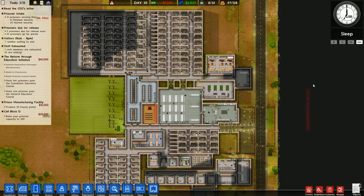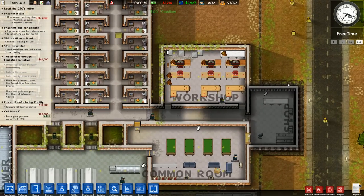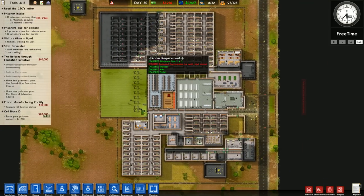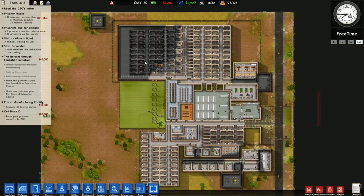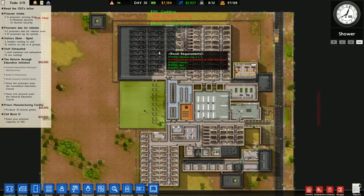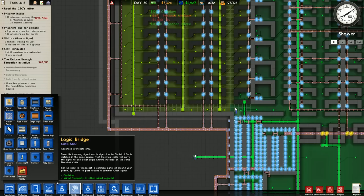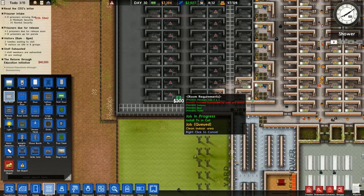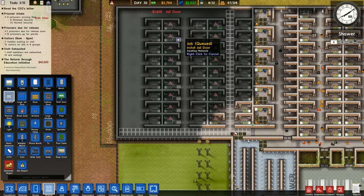We can take in 31 prisoners now. We need all the money we can get, so we might as well. We're going to take in 30 new prisoners — 31. I'm not going to read all their bios. We did just get $14,000 in prisoner intake, which is a ton obviously. Now we should be able to buy enough jail doors. Buying these jail doors is going to be money very well spent.